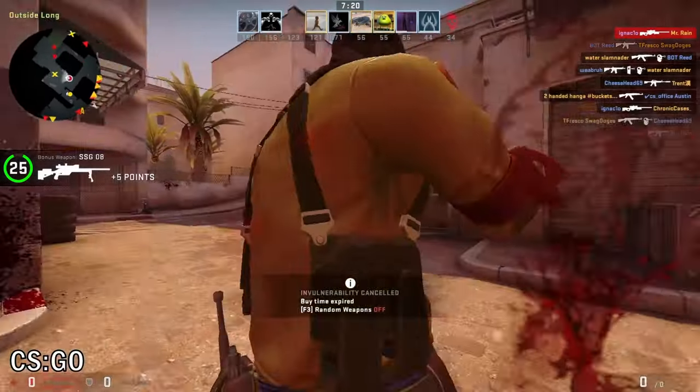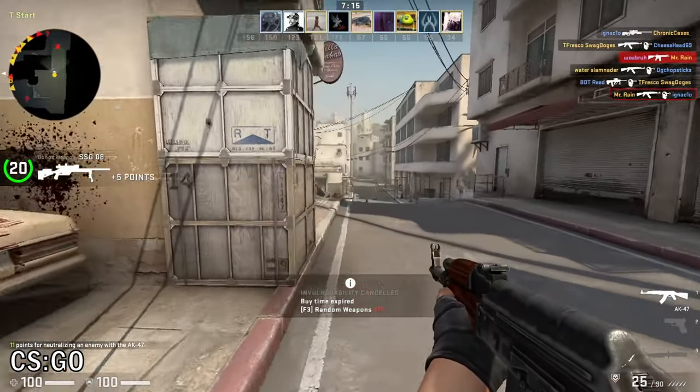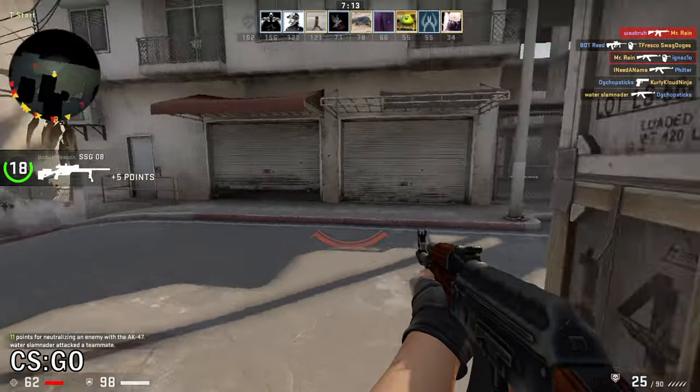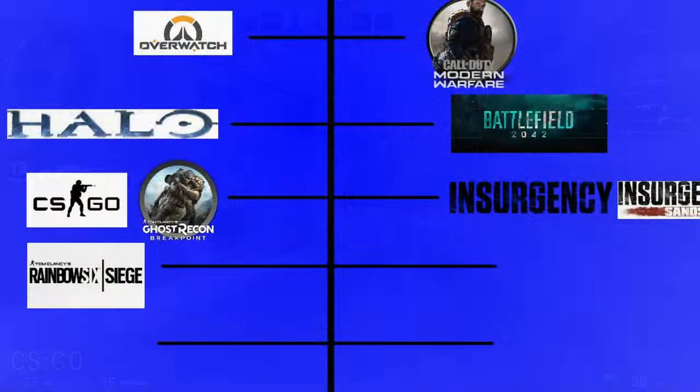Along this line we also have Valorant, and although it is different, they have many similarities — hipfire, fast-paced gameplay, and a quick time to kill. So let's start with our first tactical shooter: Rainbow Six Siege. Right away we have a difference in character speed, and in exchange for this we have more advanced movement types such as leaning, going prone, and rappelling up or down walls.